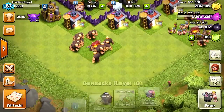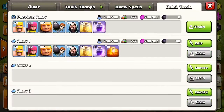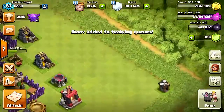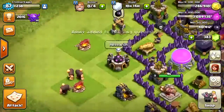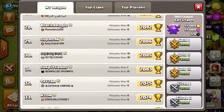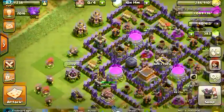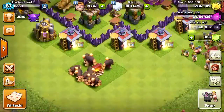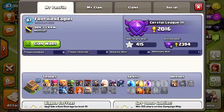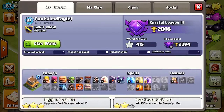Let's get that other army trained. As you can see, I have 3 million Elixir, still 200,000 gold, and I'm in Crystal League — so that's good, I just got up here. I'm hoping I can push to Crystal 2 or Crystal 1; my all-time best is right below Crystal 1.